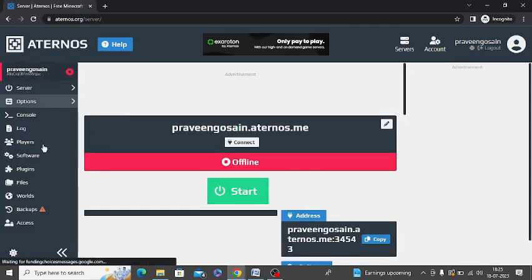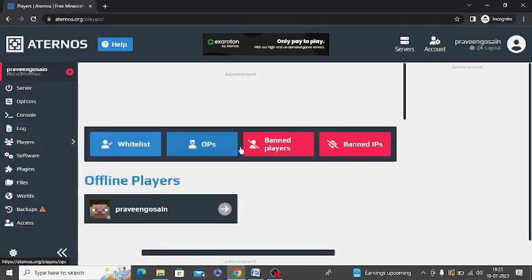After that on the left hand side you need to click on this option: Players. You will get an option of OPS, so just click on this OPS option.